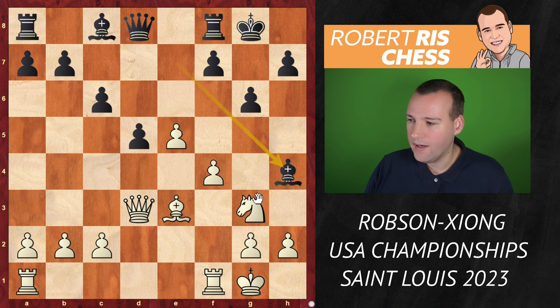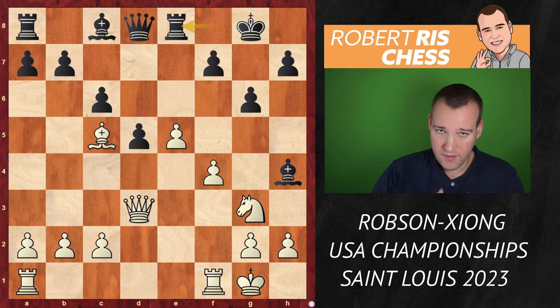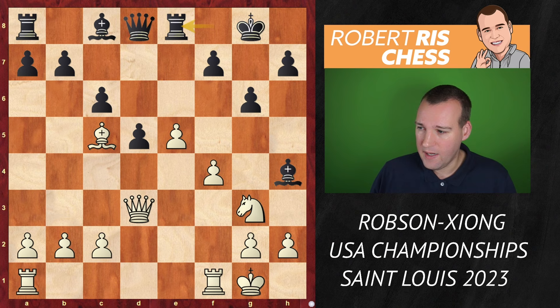Therefore bishop h4 is played with the idea that the knight on g3 can be eliminated anytime, but the bishop comes in to c5, attacking the rook on f8. The rook goes to e8, and this is an interesting theoretical position where various moves have been tried, including the logical rook ae1 bringing the final piece into the game. But Ray Robson comes up with a very interesting novelty — you may guess the move yourself. It's a kind of move you would not expect to be playable right now, but he goes for f5 anyway.